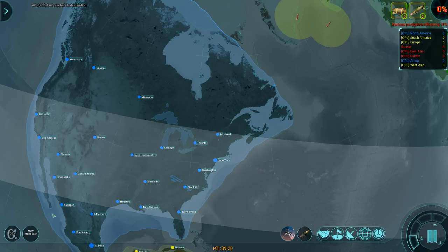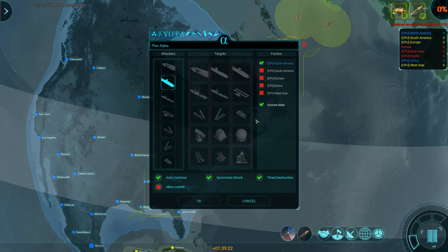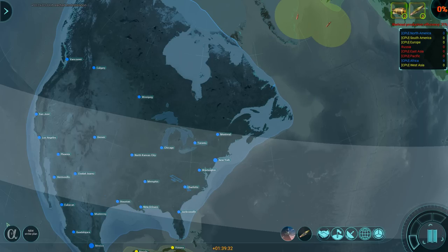We have spotted an airbase. Alright, Alpha Plan is going to attack their defenses — so it's going to go after those SAM sites. What you can already see is that the two boomers that are in range are going to go for the airbase and the SAM site near Charlotte. That's good, that's a good start.